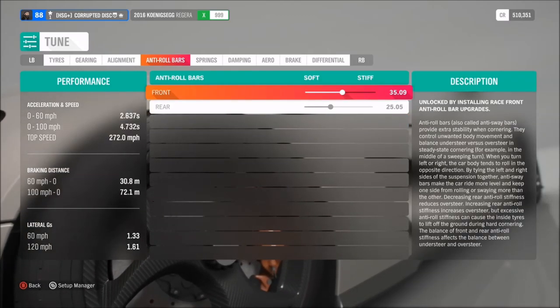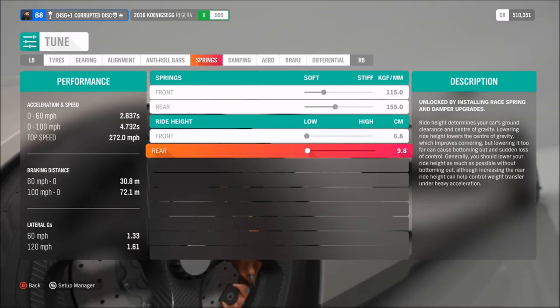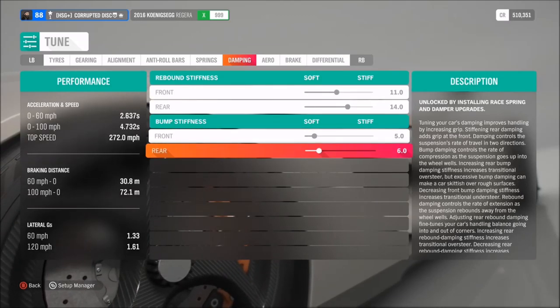As far as anti-roll, we've got those on 35 and 25. Springs on 115 and 155, with the lowest ride height front and rear. Dampers are set to 11, 14, 5 and 6.